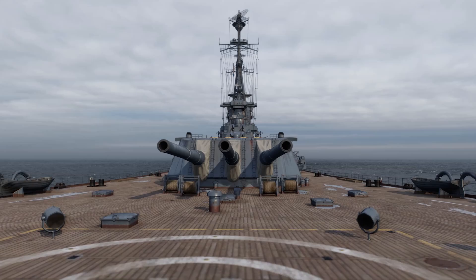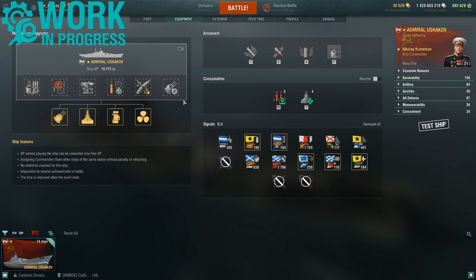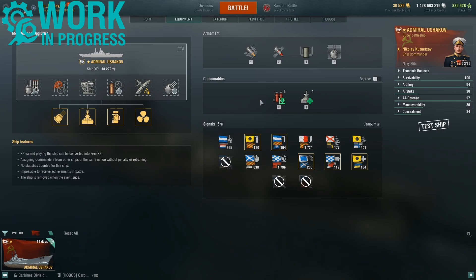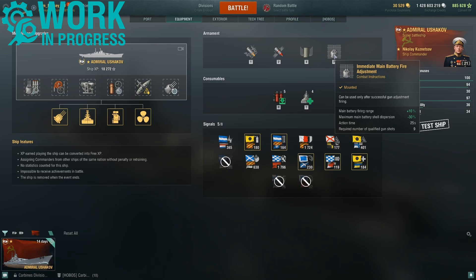This is the Admiral Ushakov — or Super Kremlin as it's already being referred to. Let's start quickly with the upgrades and captain skills being used. Main armaments, damage control, aiming systems, damage control 2, concealment system, and main battery mod 3. For consumables: fast damage control team, very familiar with Russian battleships, four repair parties with this build, and access to the immediate main battery fire adjustment.